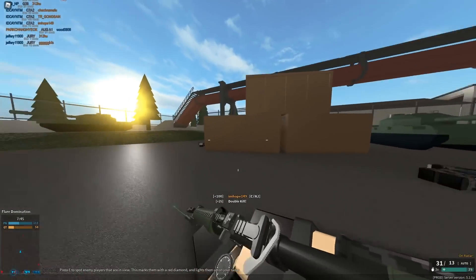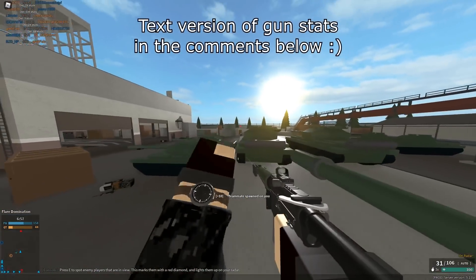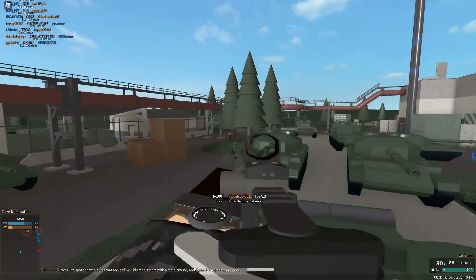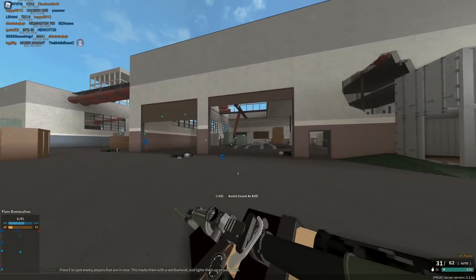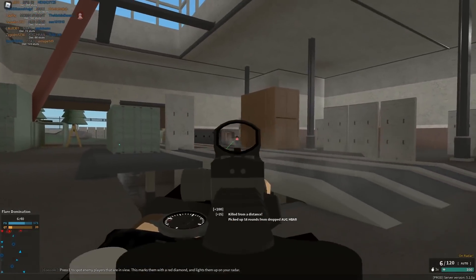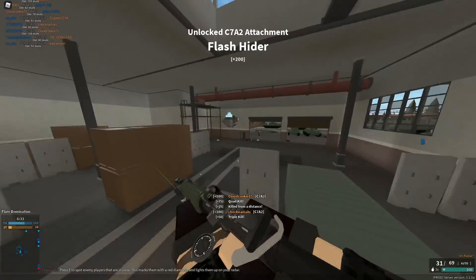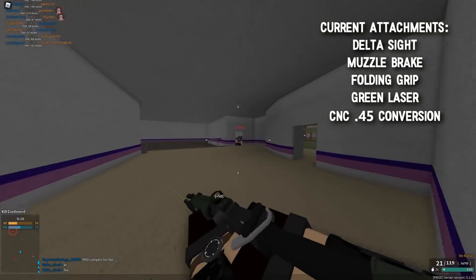Starting with the generic facts of the gun using no special ammo type — just the default gun with no attachments. The gun can four-shot anywhere up to a little over 100 studs, meaning wherever you hit them four times, they will die. At 200 or more studs the gun becomes a six-shot. It has a minimum time to kill of 0.15 seconds if you're within 100 studs and hitting all headshots. It has a base rate of fire of 800 and a reload speed of 1.8 seconds, or 2.6 seconds if you mag dump — a really fast reload time that I really enjoyed.